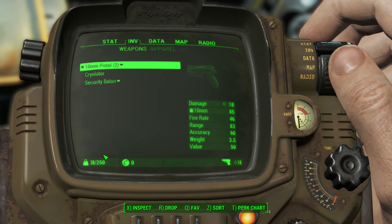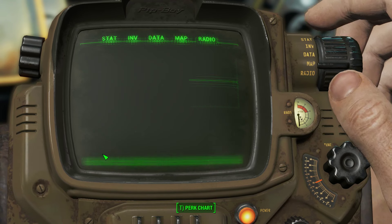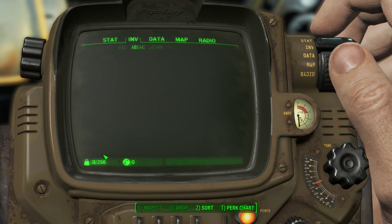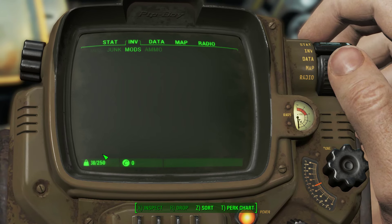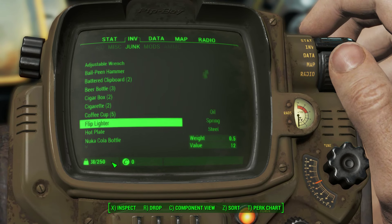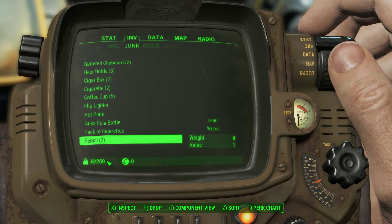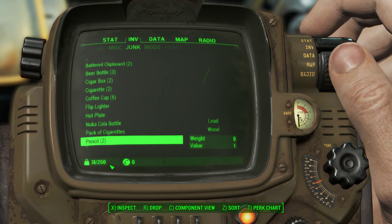I need to remember how to navigate the Pip-Boy: W, S, and A. That's how you navigate through the Pip-Boy. S to move, then App, Data, Inventory. In inventory you have sub-tabs and you use D to go right. Here you have all your junk, mods, ammo. I haven't found a workbench yet, but you can navigate through inventory with the directional arrows. I can carry a maximum of 250 kilograms — I'm not American so I'm not using pounds.